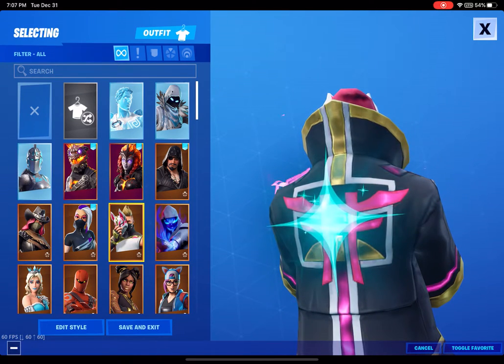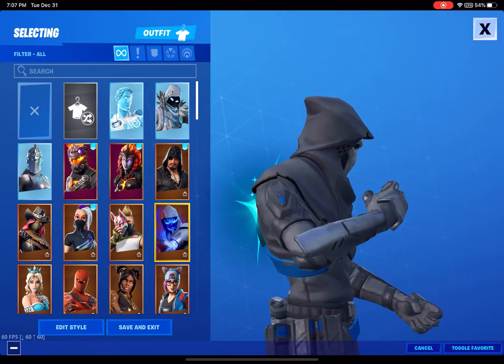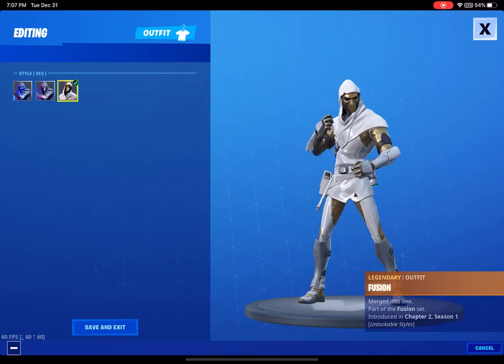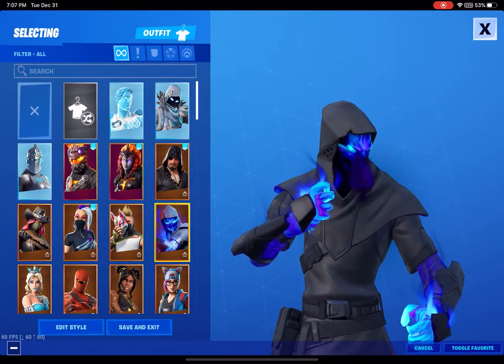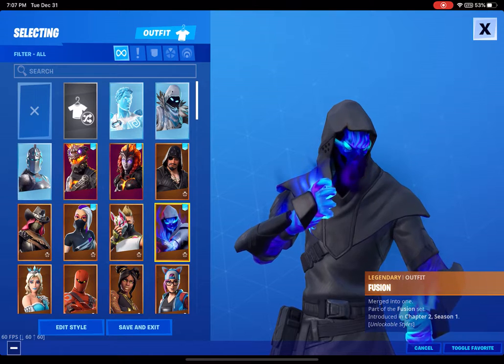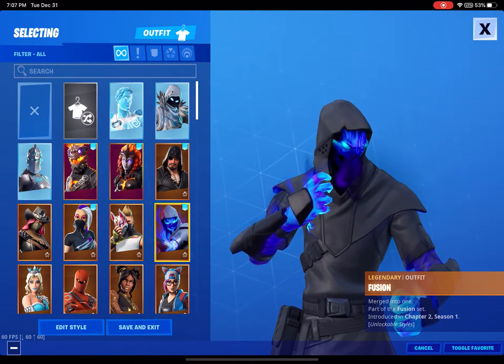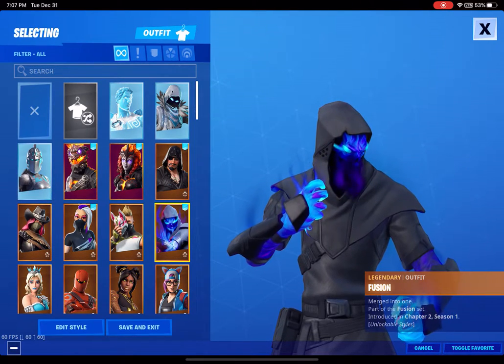My 8th girl Drift was released July 12th, 2018. Fusion — don't get confused, it's Fusion. Basically Vex and Xev got combined together to make Fusion. I hate it. I bet everyone watching this says it's their favorite skin, but it's not mine.